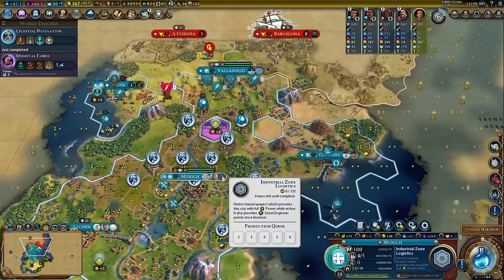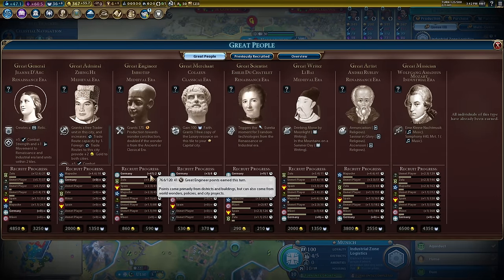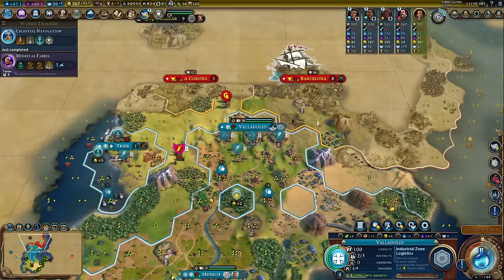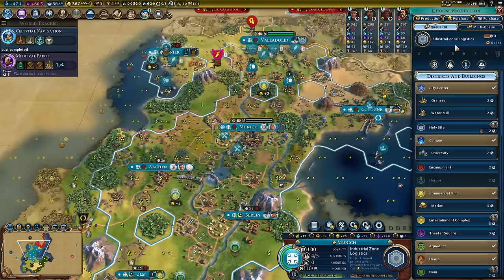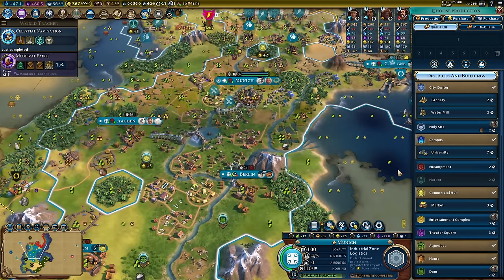We've just finished an industrial zone logistics project in my capital, and I think I'll just need maybe one more to get Imatep — currently at 41 points, and that would be enough. So we don't need to do another one in Munich. This is going to time up perfectly.